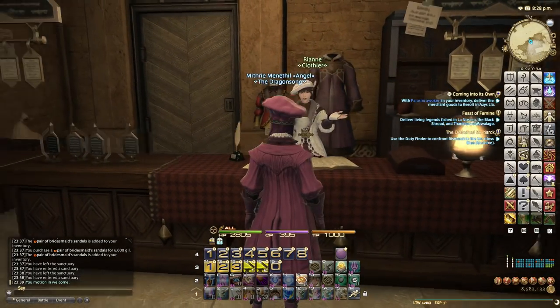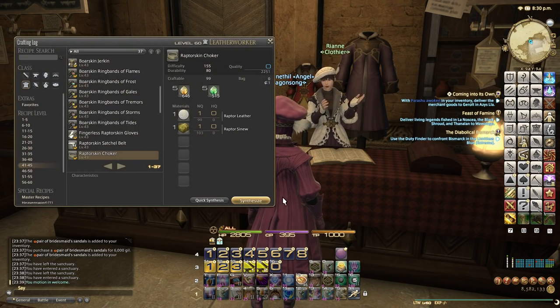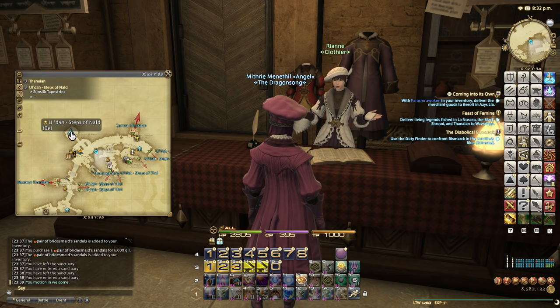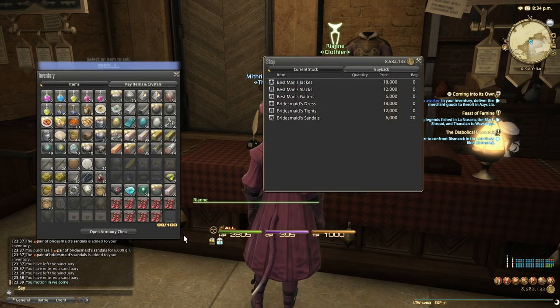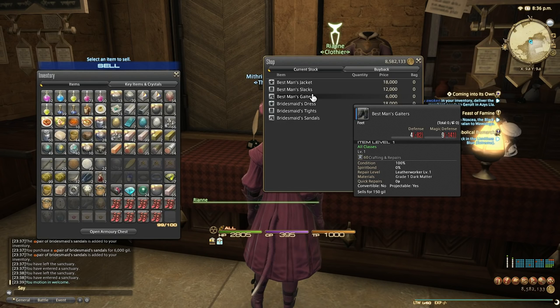It's still a great way of making money even after all this time. So simply come to this vendor called Rain, right next to the Alder Steps of Nald'thal. Click on that, purchase Novelty Gear — Bridesmaid Sandals. I prefer the sandals over the gaiters because they give better results.